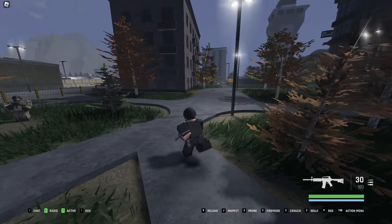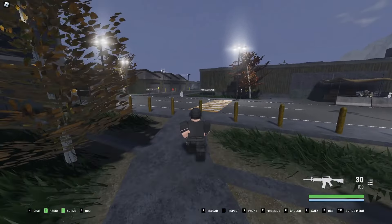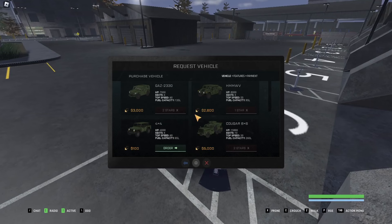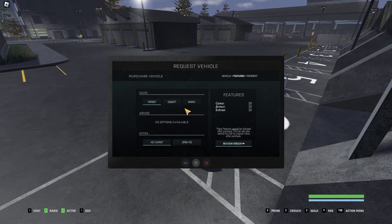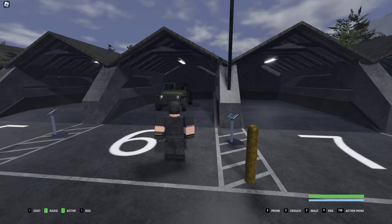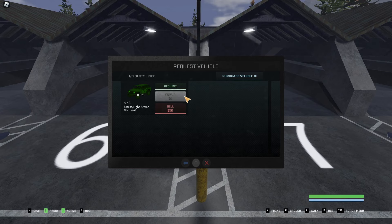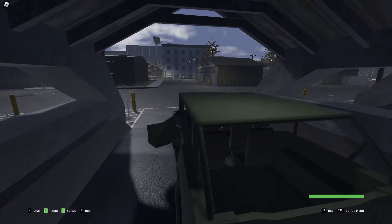To your right you'll have your aircrafts and to your left is where you get vehicles. You'll need the vehicles area because you don't have enough money or stars for an aircraft. Go with the jeep — you can choose desert, camo, snow, or forest theme. Review order, pay 100, and request. Every time you want to spawn a vehicle this is where you go. You can also repair or remove vehicles here. If your vehicle gets damaged at a compound, come back to base and it will prompt you to repair it.